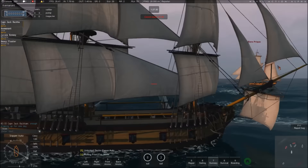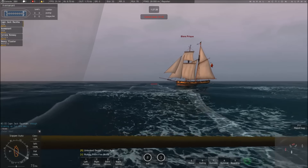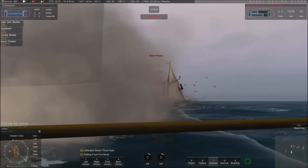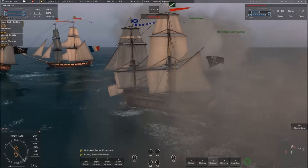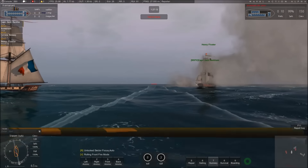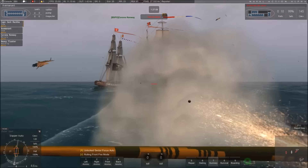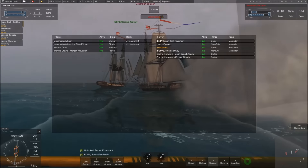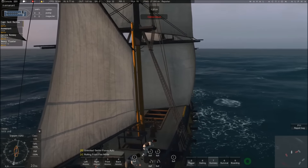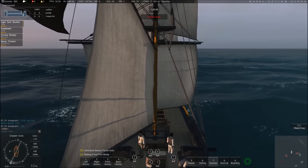First up: a new store interface. They wanted to improve store information for players making purchase and sale decisions and improve usability. In the new interface you'll be able to see the amount of goods bought and sold at that price level, and purchase everything in one block — no more unnecessary clicks. If someone is selling two thousand items you can buy it all in one block. You'll also be able to see top contracts and player names placing those contracts, in case you want to trade with them in private.